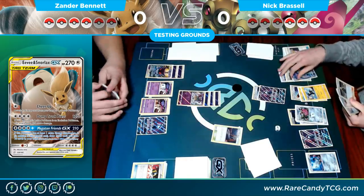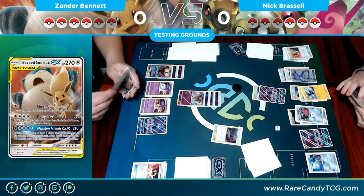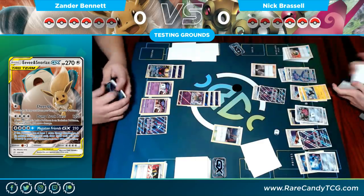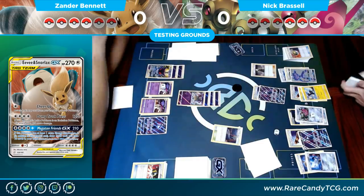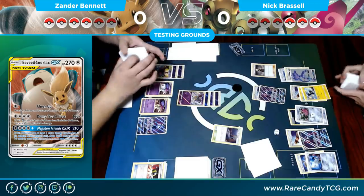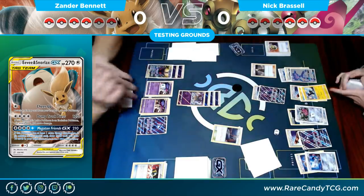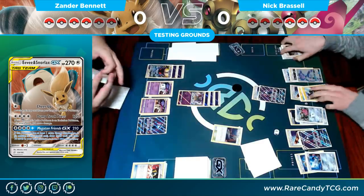The deck just goes insanely fast whenever Zebstrika is out — you draw so many cards and it helps your deck tremendously. In his hand I see an Escape Board he could throw down. He was thinking about playing around Field Blower since this is game one, even though he knows I don't play it. His logic is he's playing so many tools and hasn't discarded a ton of them, so he should still have a handful. But we see a Cynthia coming down.